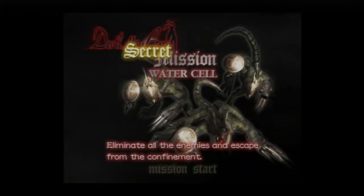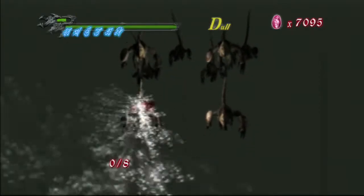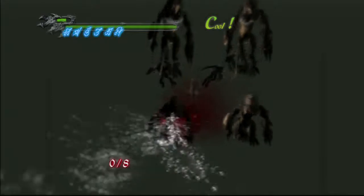Now that the blades are dead, head on up — we're going to go over to the captain's cabin. Interact with the corpse of the dead captain, and we begin the next secret mission. The objective here is very simple: we have to kill all eight of the blades.